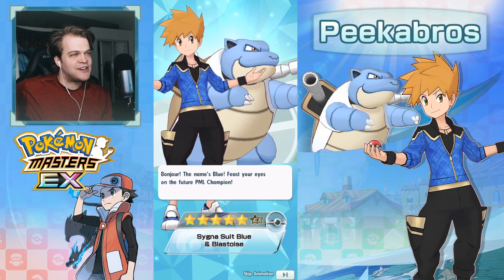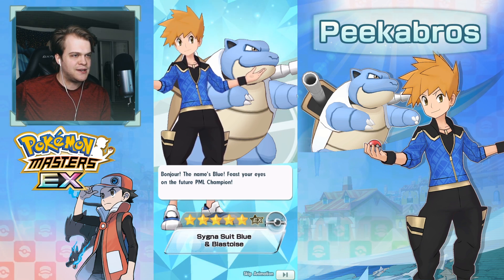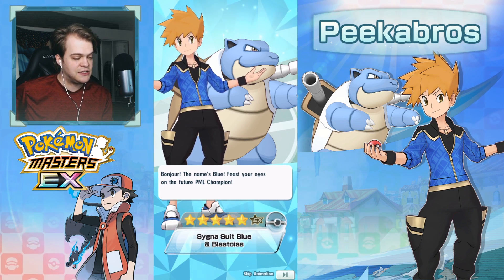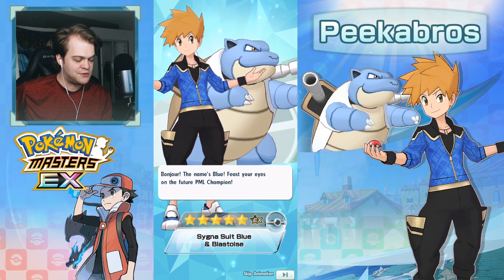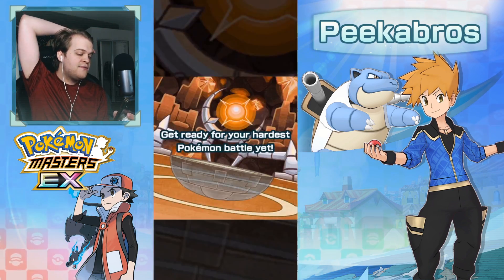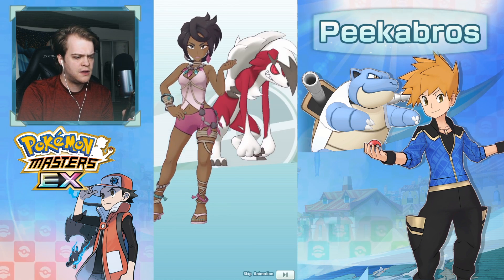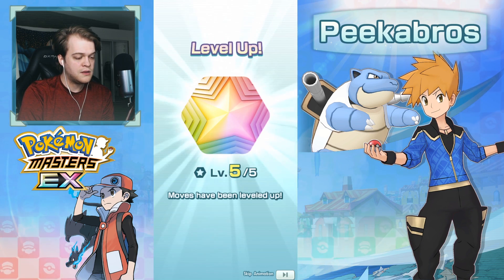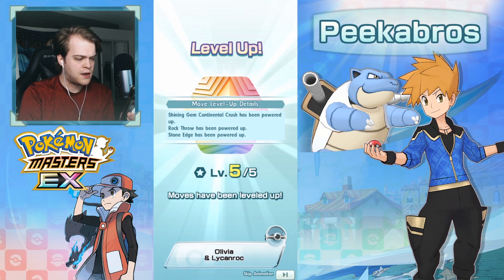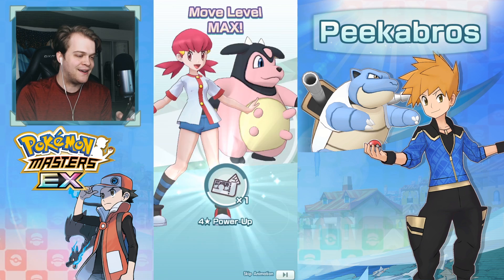He can be upgraded to 6 star EX — he's one of the 4 sync pairs starting with today's update that can be upgraded. You get those items from the Champion Stadium, which I'll definitely check out a bit later. Oh my gosh, we already got him — first 9,000 gems. That's really good. An Olivia copy — I think this is 5 out of 5 for her now. Yes, it is 5 out of 5 for her. That's fantastic. We finally got Olivia 5 out of 5 after a year of the game being out.